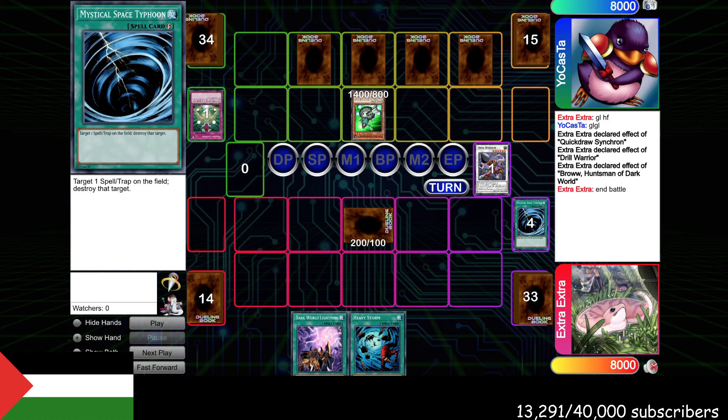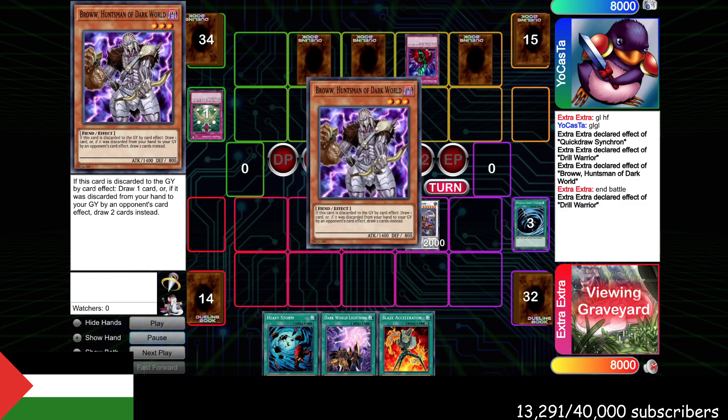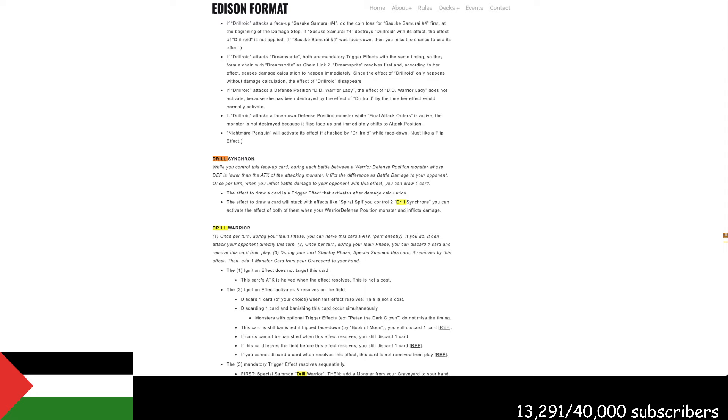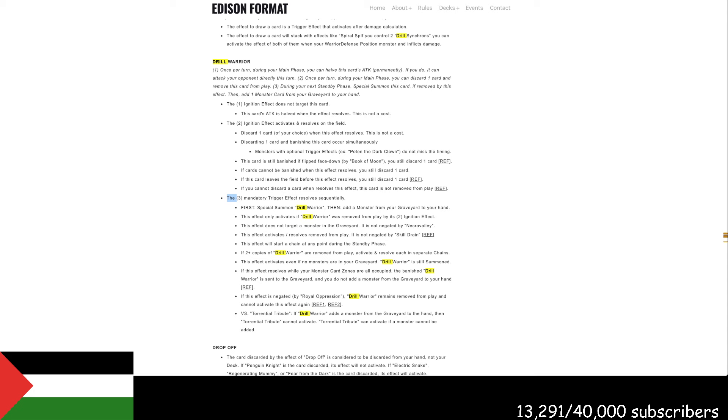He passes back. Drill Warrior is going to come back. We draw Blaze Accelerator, which is not a good draw. Drill Warrior is going to add back Brow, and he tries to Bottomless here. So this is another stupid Edison Format ruling — you can't actually Bottomless Drill Warrior when it comes in off of its effect. The mandatory trigger effect resolves sequentially: first Drill Warrior, then add a monster from your graveyard to your hand. So because it resolves sequentially, you can't use Bottomless Trap Hole or Torrential Tribute. If Drill Warrior adds a monster from the graveyard to the hand, then Torrential Tribute cannot activate.